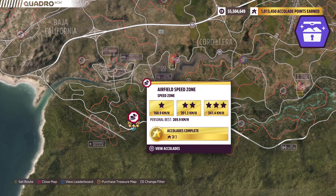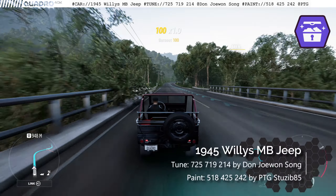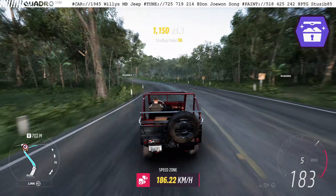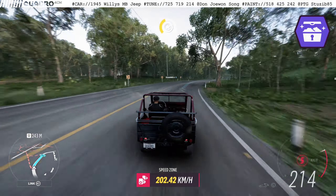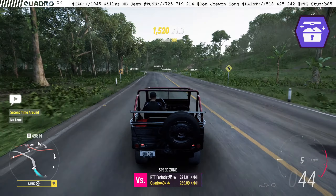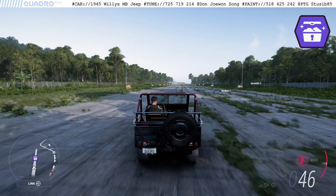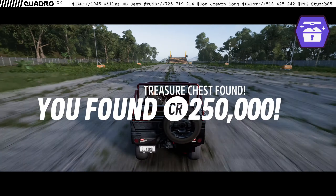Let's go over to the Treasure Hunt. The riddle requires us to complete the airfield speed zone while driving the Willys Jeep — completing it really only means one star. I put on an A-Class tune by DJS and just casually drove through the speed zone. You don't need to set any records or use an ultra-powerful S2 tune — just drive casually. As long as you stay above 100 miles an hour on average, you should complete the Treasure Hunt. Once it's complete, the location is revealed, and the chest is standing in plain sight on the runway, not far from the danger sign. Just fast travel there, accelerate towards it, and smash it for a quarter million credits.